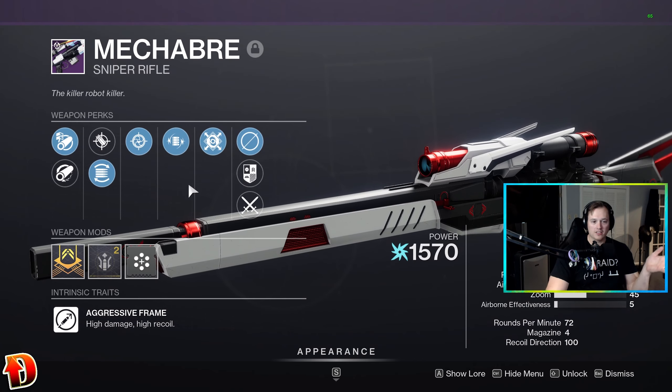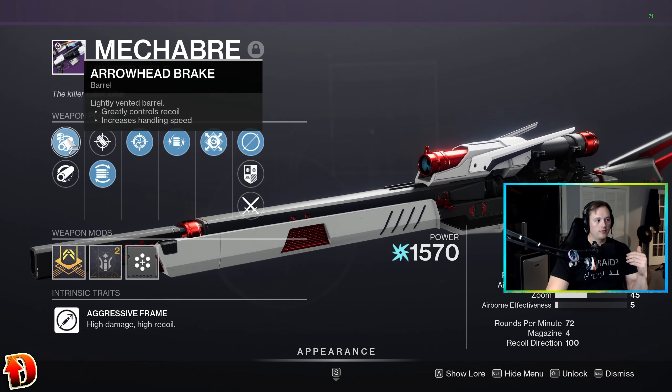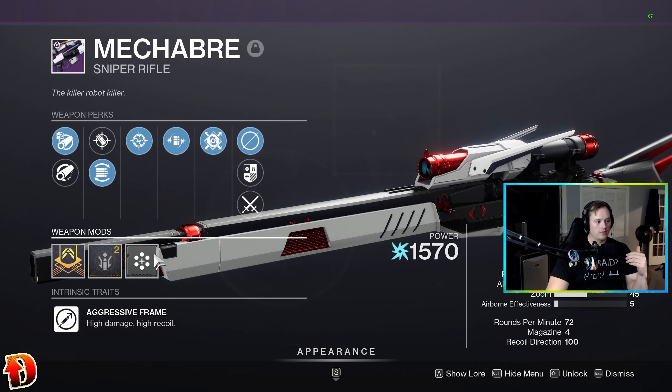Snapshot and Volt Shot. I could not have picked a more godly god roll — Flared Magwell, Arrowhead, Hammerforged, Accurized, Ranged Masterwork.